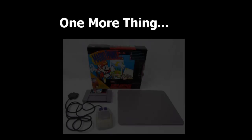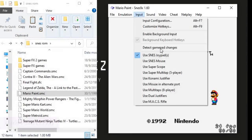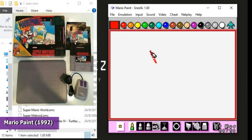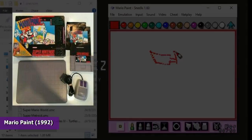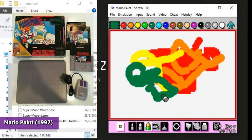One more thing — the emulator also supports mouse control. Super Nintendo released Mario Paint in 1992 with their mouse. Think of MS Paint: Mario Paint is an educational game that allows anyone to create simple pictures, paint over black and white images, or free-draw using the specially developed SNES mouse. This was released well before personal computers were widely accessible, and thus this game familiarized users with using a mouse. The game was well received, selling over 2.3 million copies worldwide.